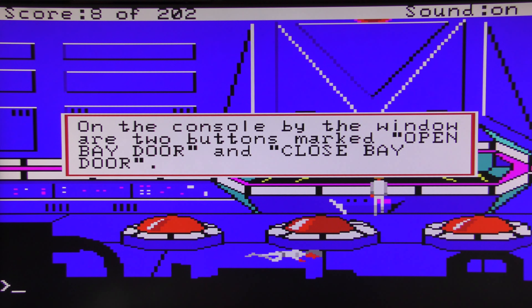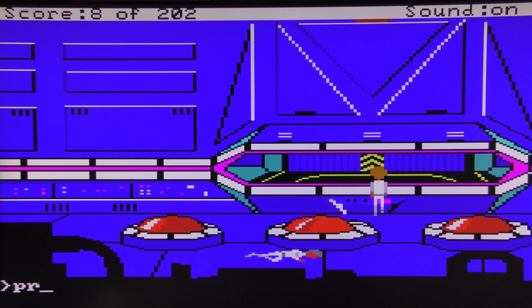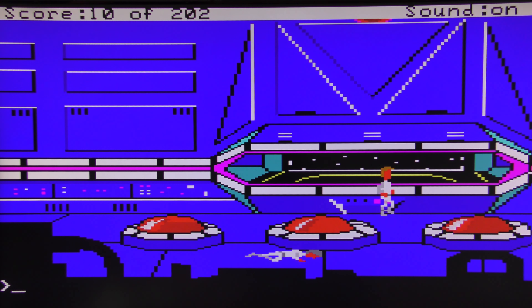On the console by the window there are two buttons marked 'Open Bay Door' and 'Close Bay Door'. Let's press 'Open Bay Door'. The bay doors are open — we're going to need that so we can get out of here.